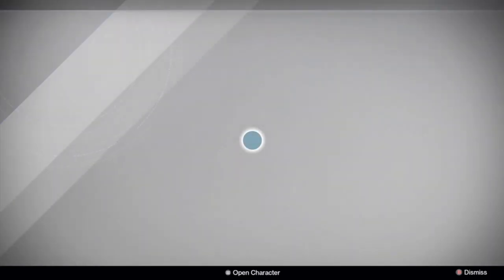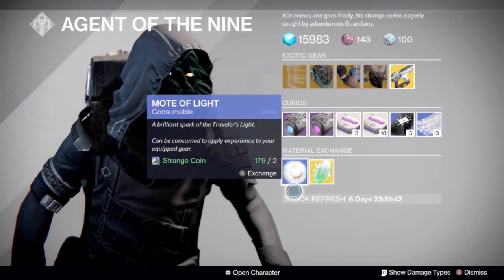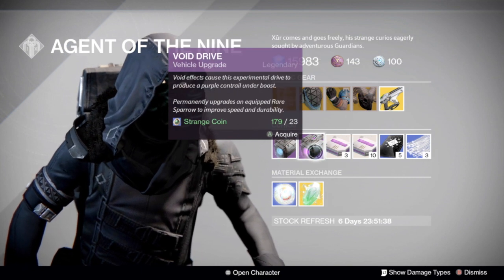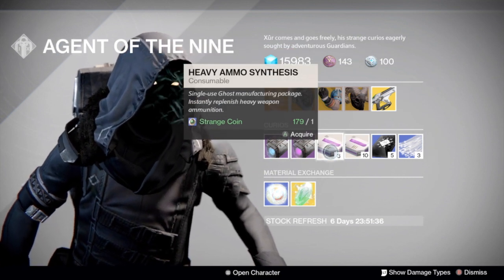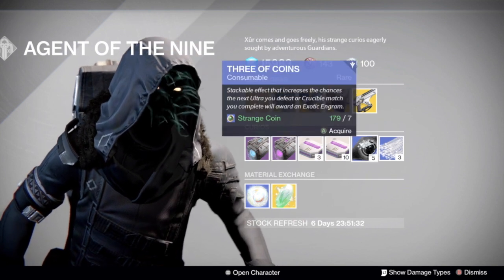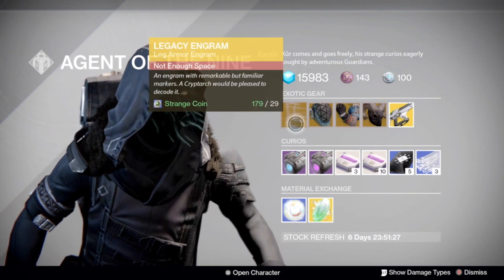Starting from the bottom, we have a mote of light, exotic shards, plasma drives, void drives, three heavy ammo synthesis, ten heavy ammo synthesis, three of coins, and glass needles.